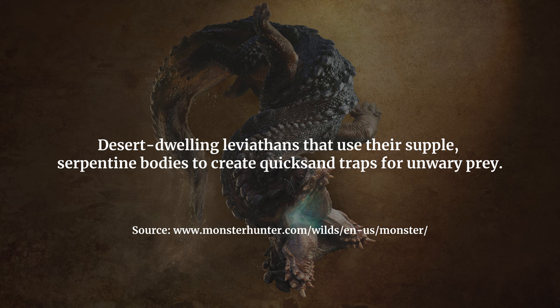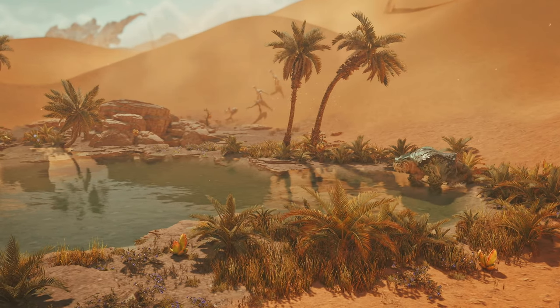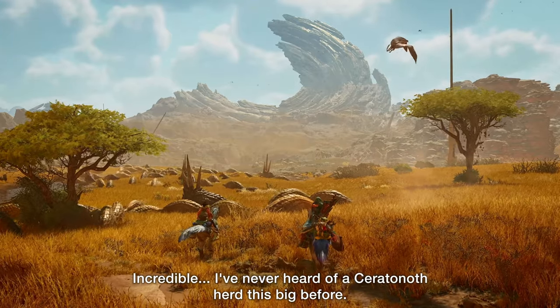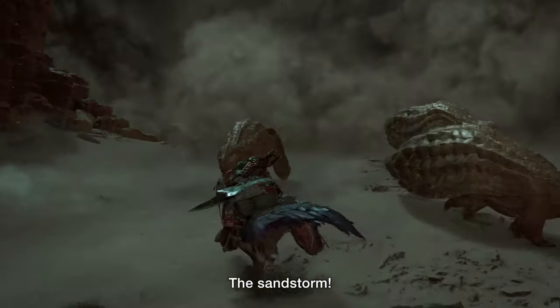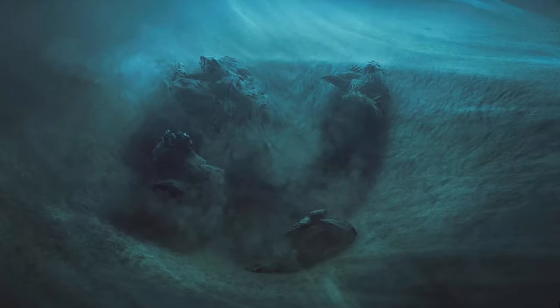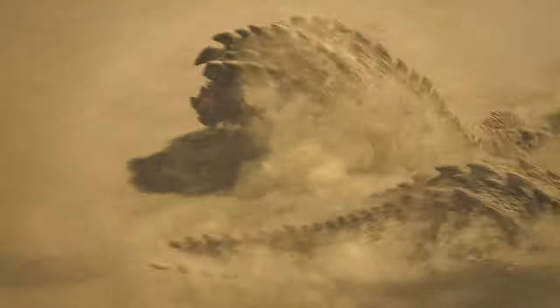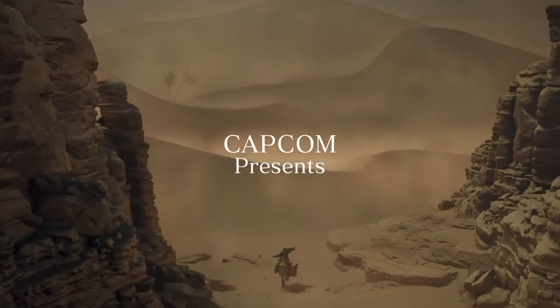Balahara are desert-dwelling leviathans that use their supple, serpentine bodies to create quicksand traps for unwary prey. Covered in a slick substance, Balahara slither through the jagged landscape with ease, burrowing through soft sand and coiling around the environment. We actually saw a glimpse of this mysterious leviathan during the first trailer — while in a sandstorm, running from the herd of Doshagumas, a sand pit formed, swallowing them, and a monster popped out. That mysterious monster coiled onto a Doshaguma chasing us, and now I'm glad the second trailer finally showed us what it really looks like.